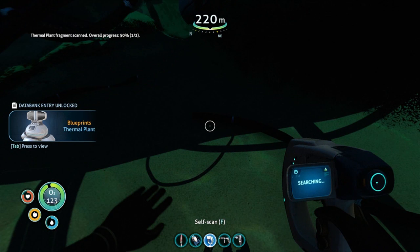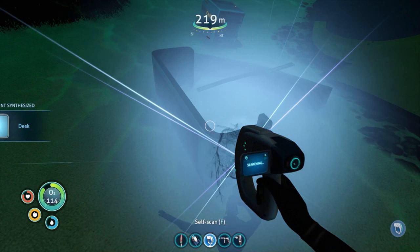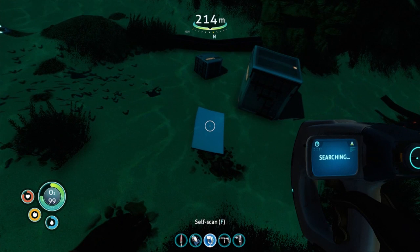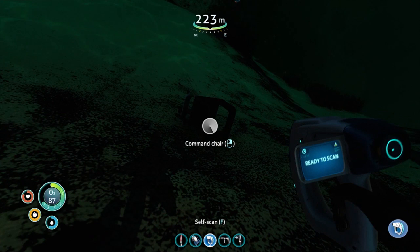Thermal plant fragment — beautiful, don't have that yet. What's that? Radio. Desk — we can do that for when we get to the point where we can make our own sort of bedroom and stuff. Another moonpool fragment. I want to try and make sure we're going from the outside in so we're not missing anything. There's nothing there. What was it? Reginald it was called. What's this? Commander chair.